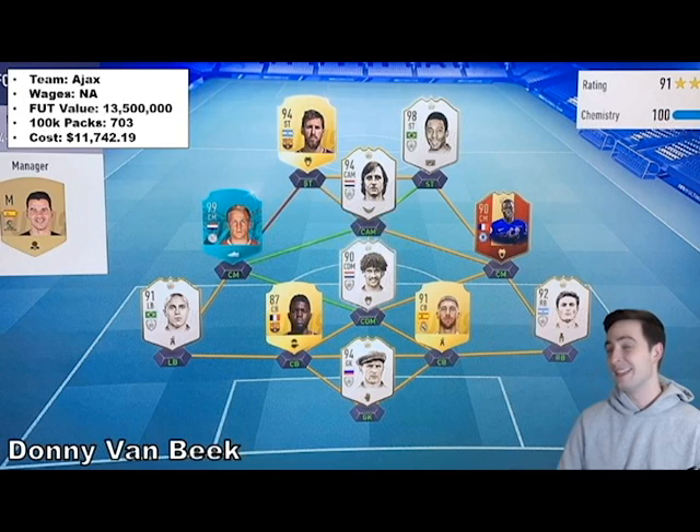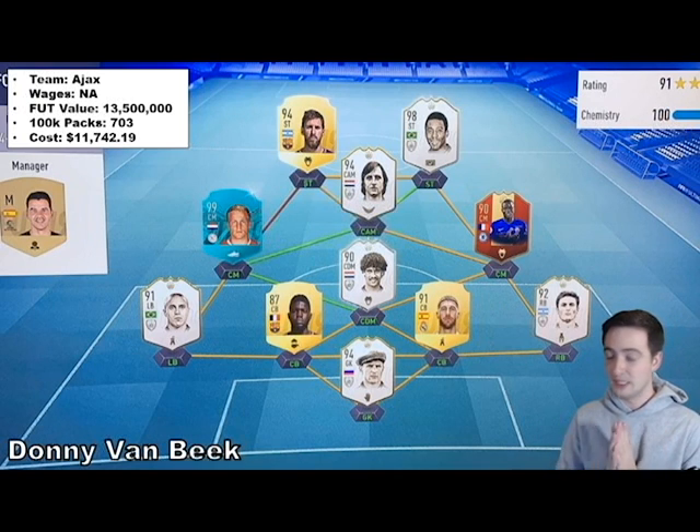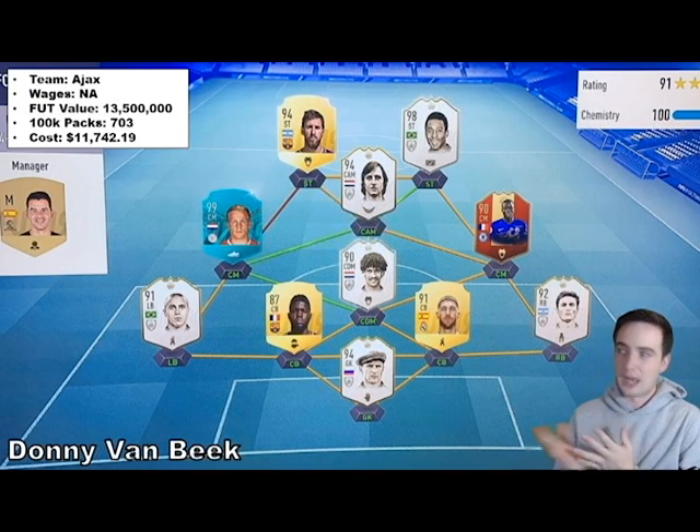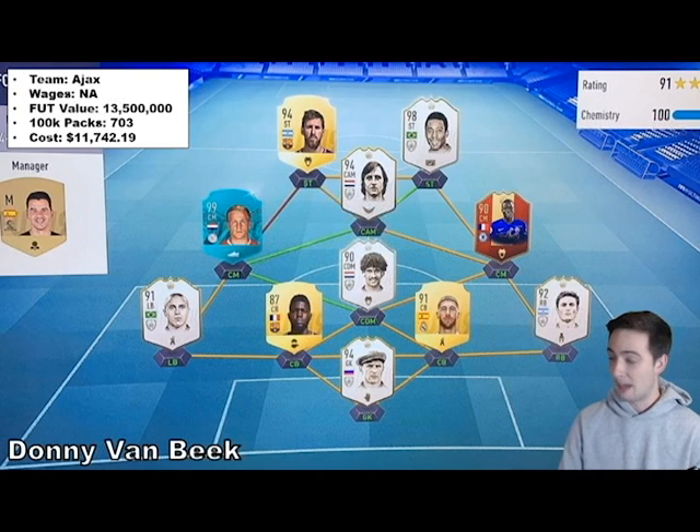The next one is Donnie Van Beek, who plays for Ajax. 13,500,000 in terms of valuation — 700 100k packs — and $11,442 in total spend. Interesting thing about this one: he's got Red Conte, which means this guy plays Weekend League — pretty impressive that he's able to find time to play Weekend League and play all 30 games. I think it's pretty cool, so probably at a minimum he's a decent player.